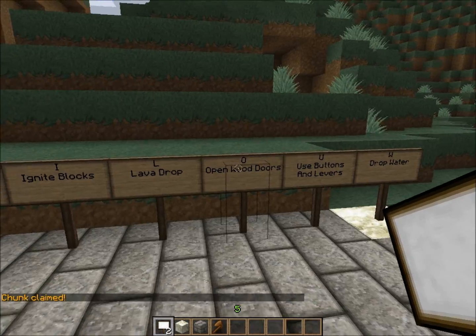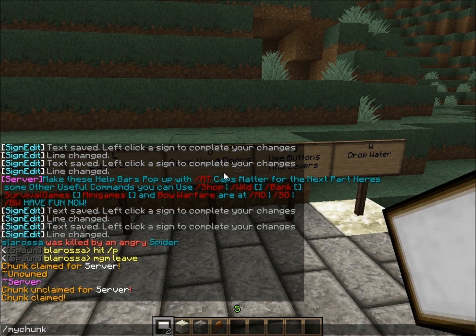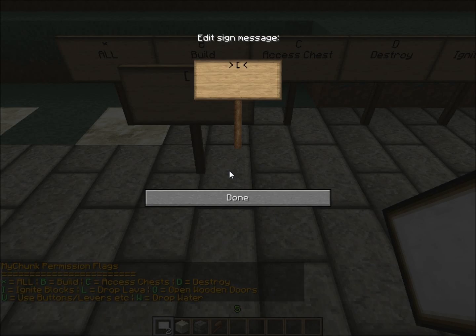I'm going to go over every single flag, hopefully. If you want to know them, you just type 'mychunk flags'. To set a flag, you just put 'allow'.